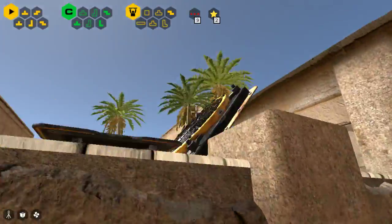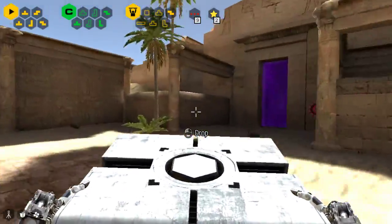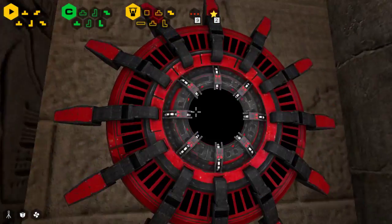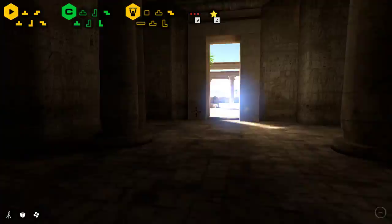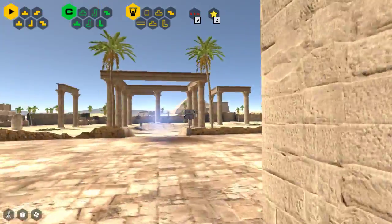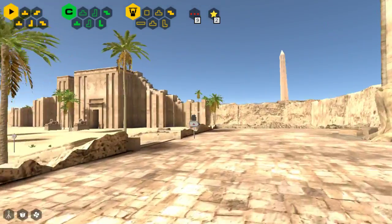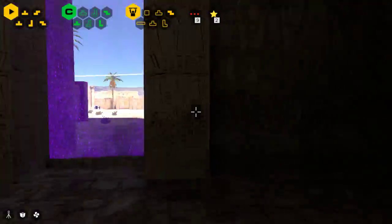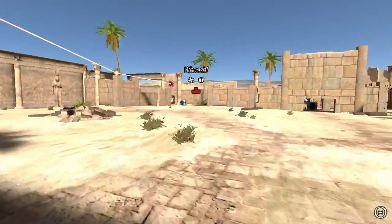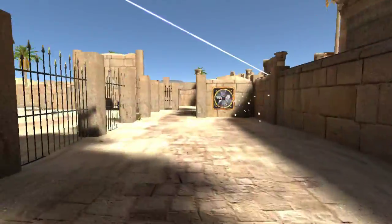Nope, doesn't look like it can take the fan. It was worth a shot, though. So how do I activate these things? I do not know. This one looked interesting from over the wall, so let's go here. Whoosh! Whoosh, indeed. There's a fan there, and a fan here.